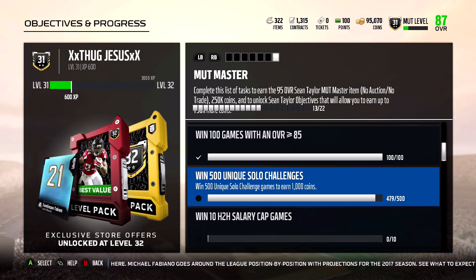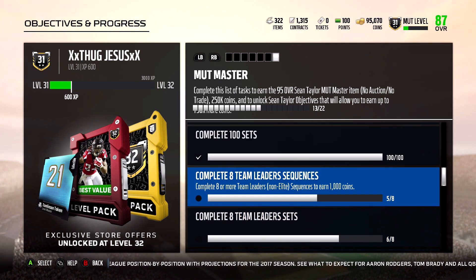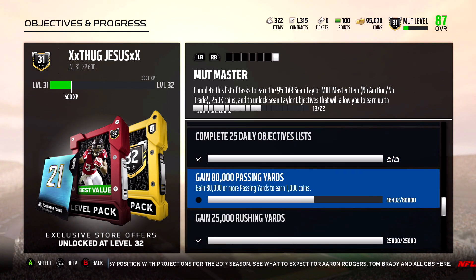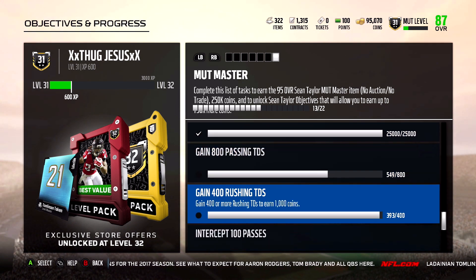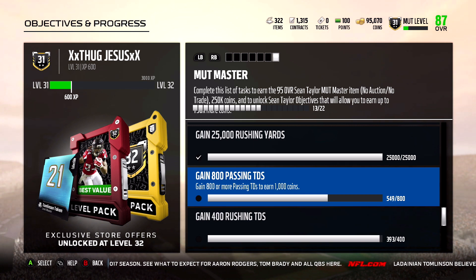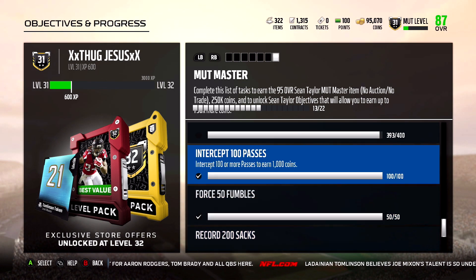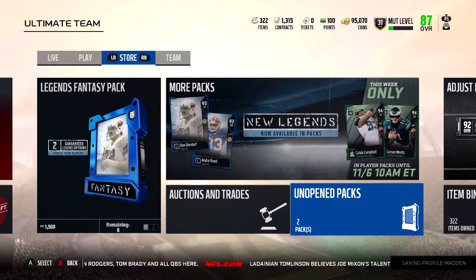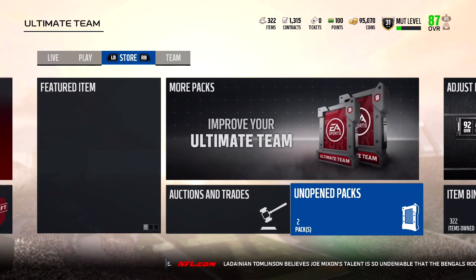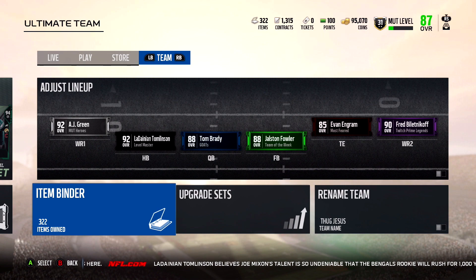Almost done with 500 unique solos. Haven't played salary cap — I don't have a squad, so if you want to be on my squad team message me on Twitter or Xbox. I need to do some more team leaders and knock those out soon. I need 30,000 more passing yards — that's a ton. I need 350 more passing touchdowns, and almost got the rushing touchdowns — just seven more. I'm a little behind since I don't play as much. These two packs are just team tokens and silver tokens from the objectives I've been grinding to get that 250k discard.